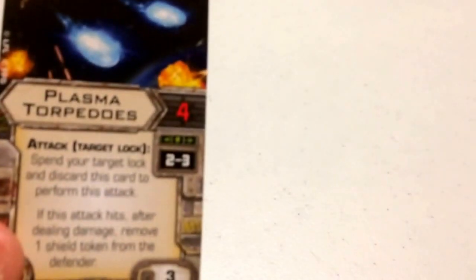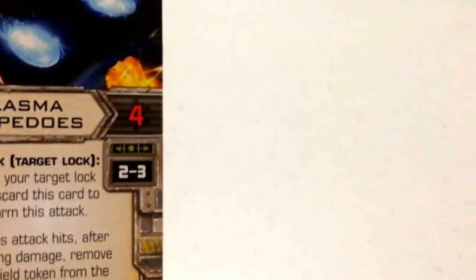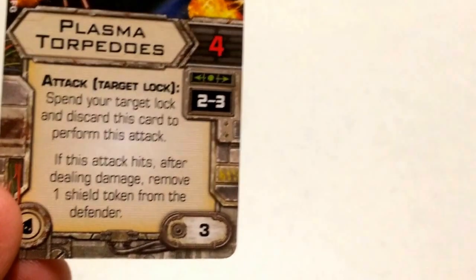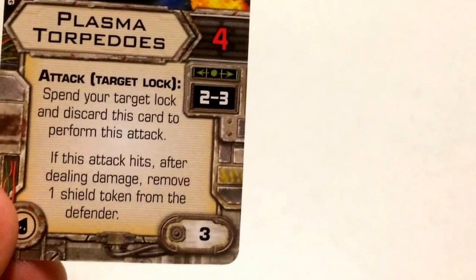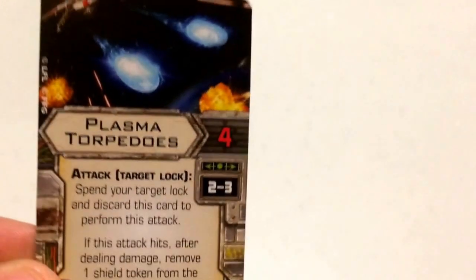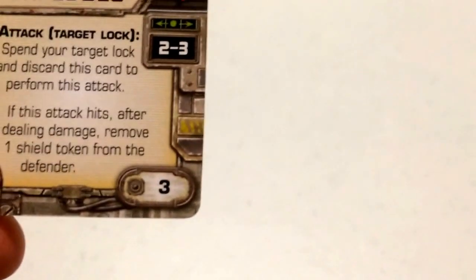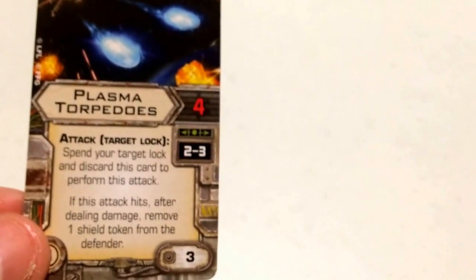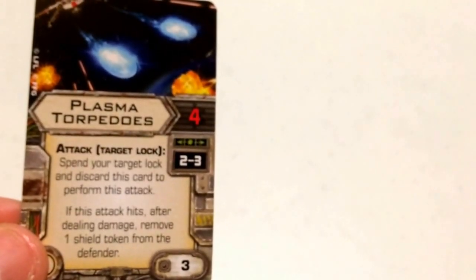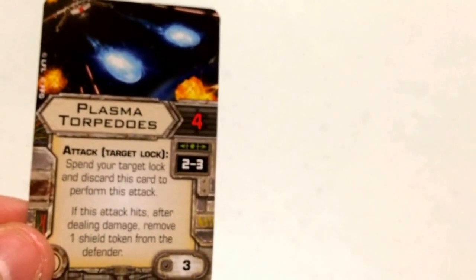For his warheads, I've gone with Plasma Torpedoes, costing 3 squad points, usable at range 2-3 with an attack value of 4. It reads: spend your target lock and discard this card to perform this attack; if this attack hits, after dealing damage, remove one shield token from the defender. So plasma torpedoes whittle away shields — even if the attack only scores one hit, the defender loses an additional shield token regardless.